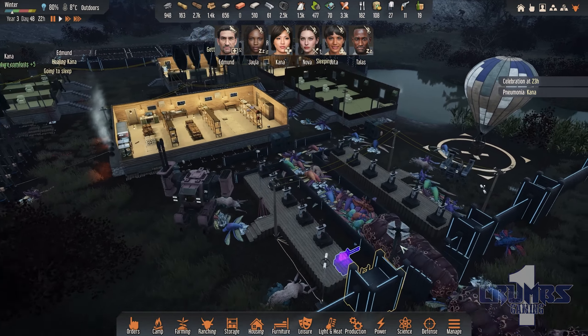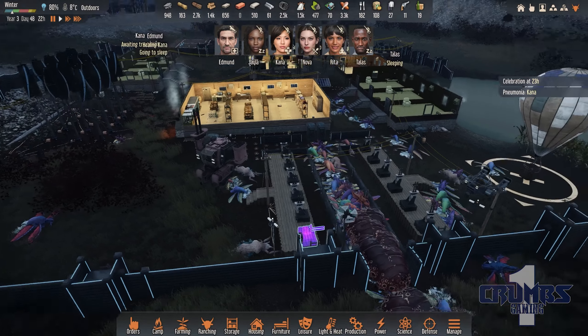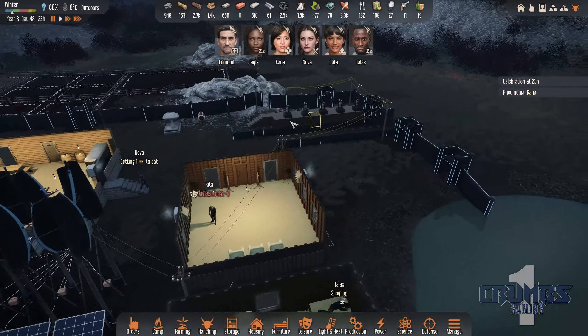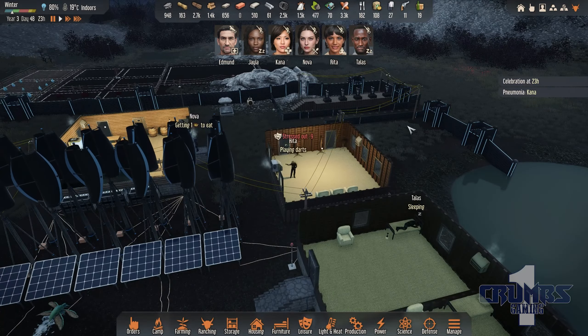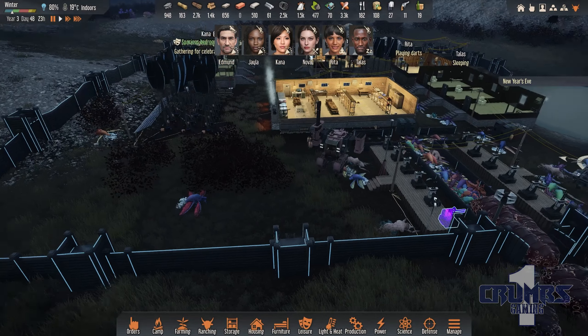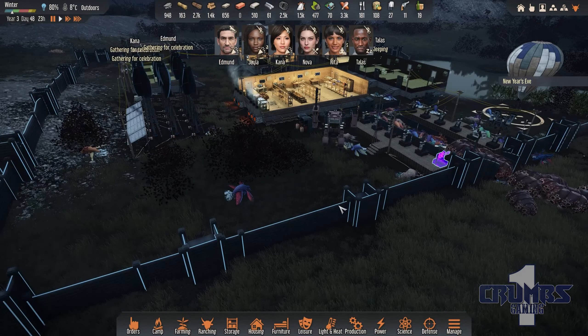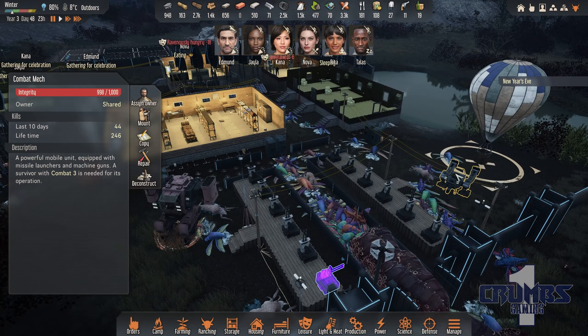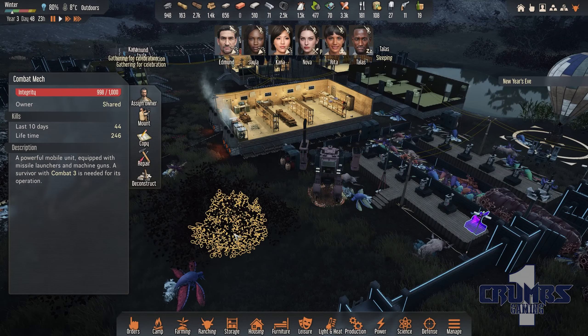We have a little bit of everything, but we need a whole bunch. I'm building the last turret here — we have 12 turrets here and we have five here. We're probably gonna build more there, but oh, it's New Year's Eve and everyone is celebrating.